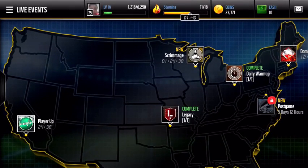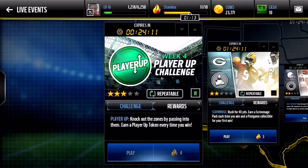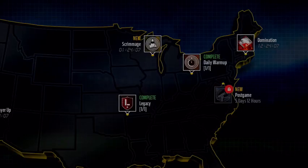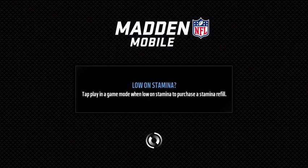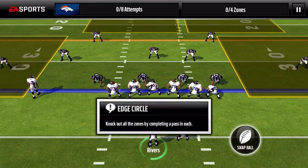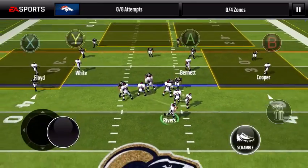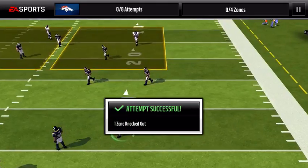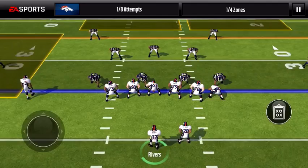Hey guys, today we're going to be playing some Madden Mobile and doing the Player Up challenge of week four. We're going for Sterling Shepherd — I don't know who that is, but if he's good, that would be great. He only has four of the collectibles from this event, so we just need to do it three more times because I already did it once before this video.